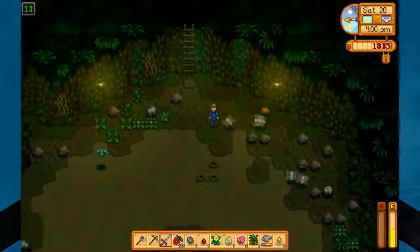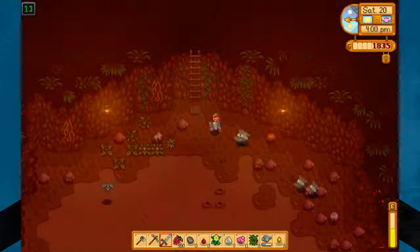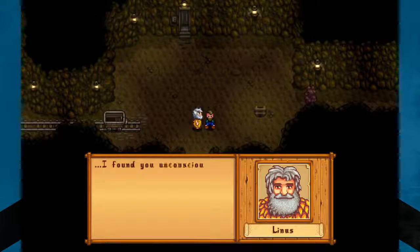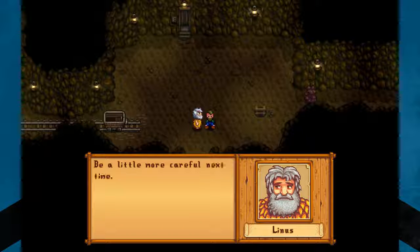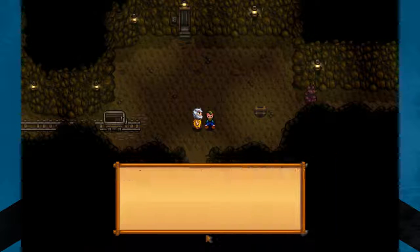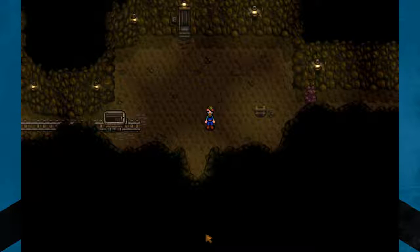Get out of the mine! Oh, no! Those stupid things. Jerk? Jerk, wake up! Oh, it's our old buddy Linus. 'I found you unconscious in the mines. You're lucky I happened to pass by. Be a little more comfortable next time, okay?' Yeah, I'll try to, Linus. Thanks, bud.